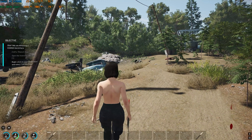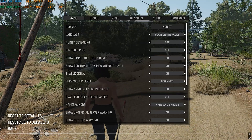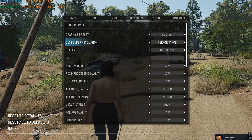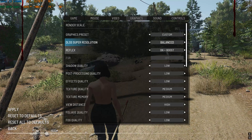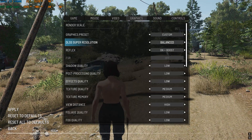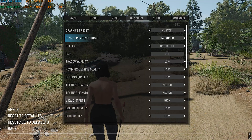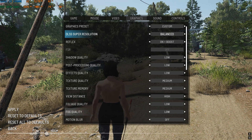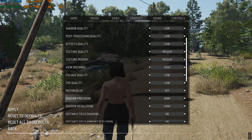Once that's done, click Play and drop into the best in-game settings. Press Escape, head to Options, and come down to Graphics Settings. Set the Graphics Preset to Custom. For DLSS Super Resolution, go with Balanced or Quality — both work fine. For Reflex, go with On Plus Boost. Shadow Quality, Post Processing Quality, and Effect Quality go with Low. Texture Quality and Texture Memory go with Medium. View Distance go with High — you can reduce it to optimize FPS. Foliage Quality and Fog Quality go with Low.